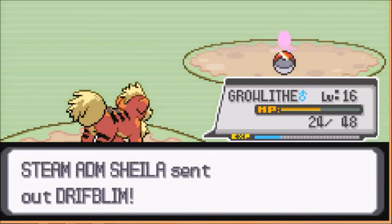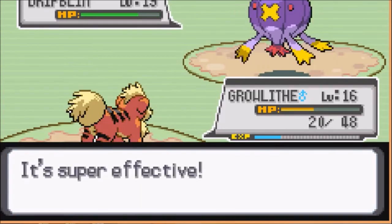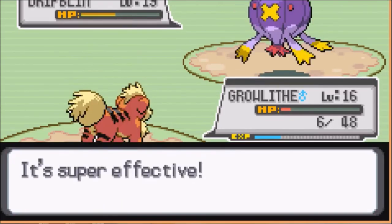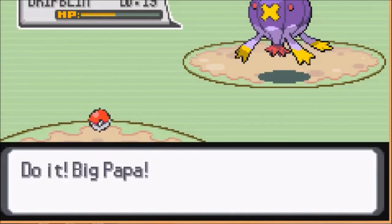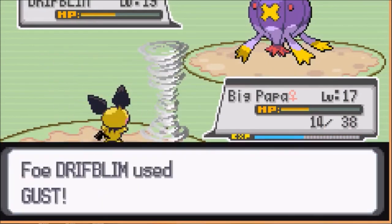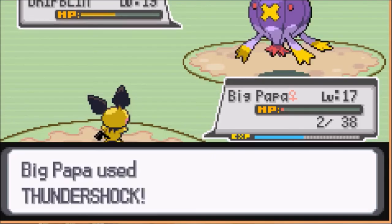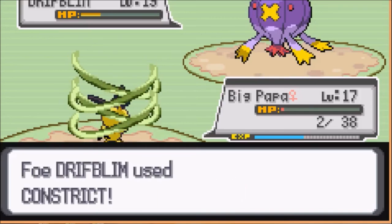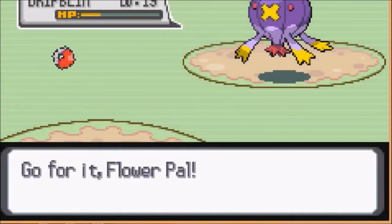It's a Driftblim — might as well. Oh, it's her boss Pokemon! I'm pretty sure it has Shadow attacks — I can't even switch out if I wanted to. Not that I'll need to — Growlithe might die. It's just fine. Let's see if Big Papa can dethrone Driftblim — probably not, but it's worth a try. Yeah, I'm dead. Let's see if I can switch out — I don't think I can, but let's see. Oh well — this is why Flower Pal starter is the MVP.